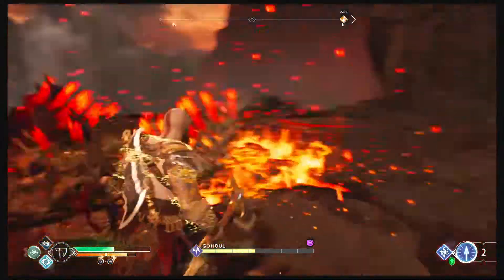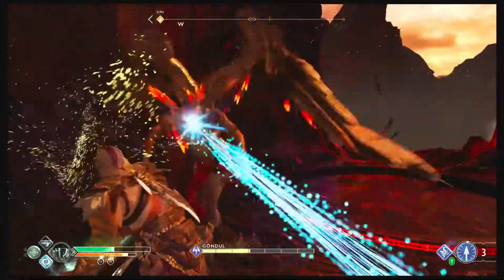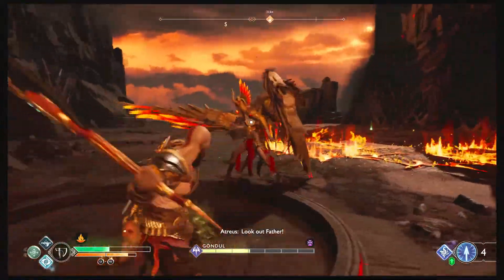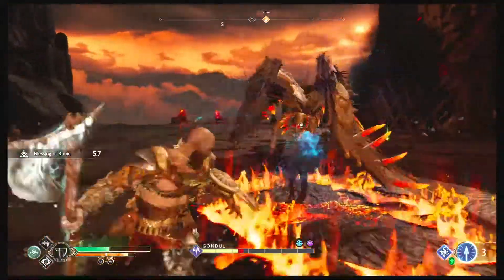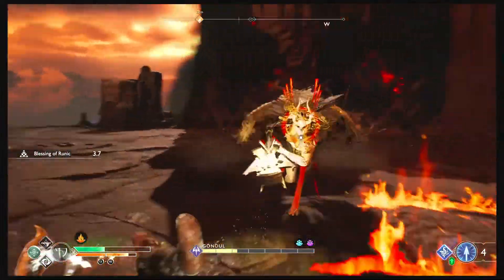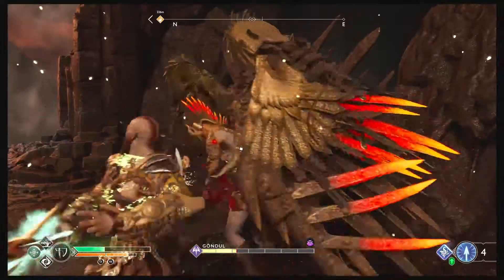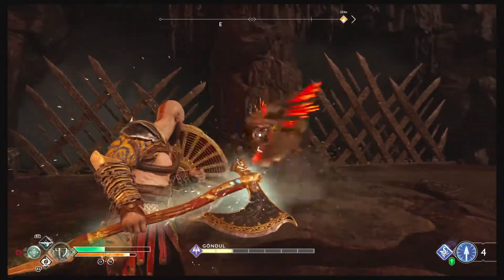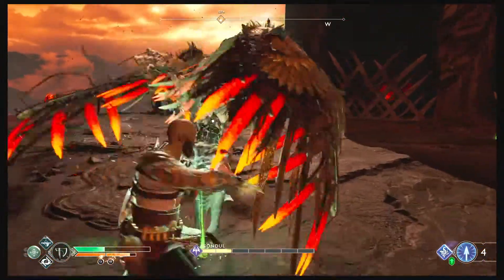When she screams Valhalla, dodge twice. Make sure you use Atreus as much as you can for some extra damage. Use your runic attacks as often as you can. Just repeatedly watch her and see what she does.